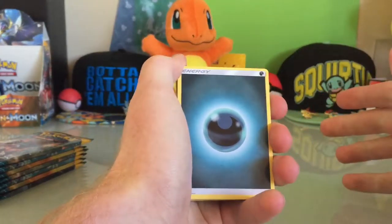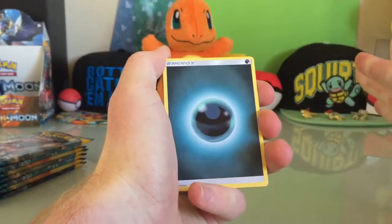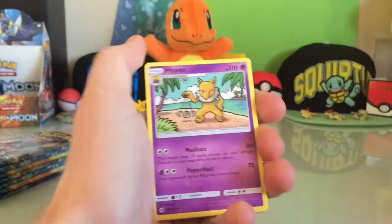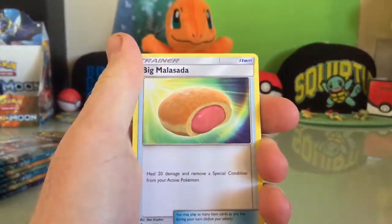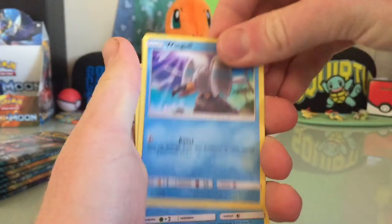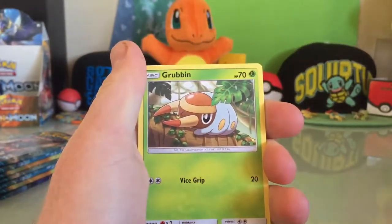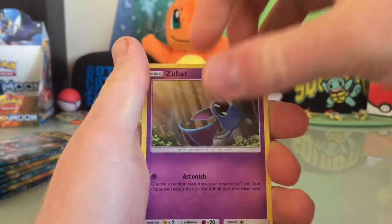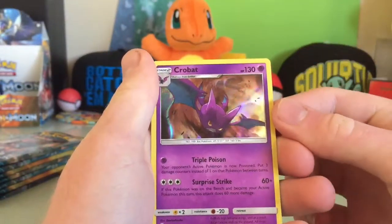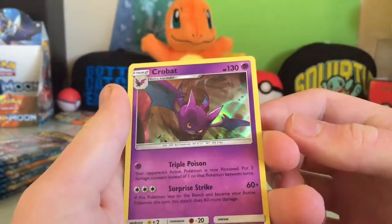So we get the energy at the front, and then the actual good card will be at the very back. So we get the Darkness Energy, Pokeball, a Hypno, Big Molass, that's cool, Wingull, Popplio, Browler, Globin, Zubat, Reverse Holo Energy Retrieval, and a Holo Crobat! Nice. I don't know if you can see that — that looks dope.